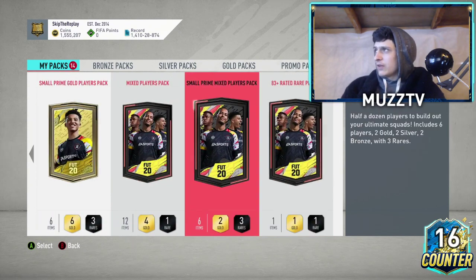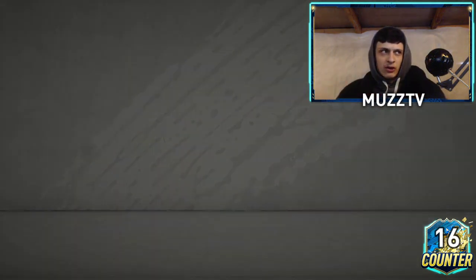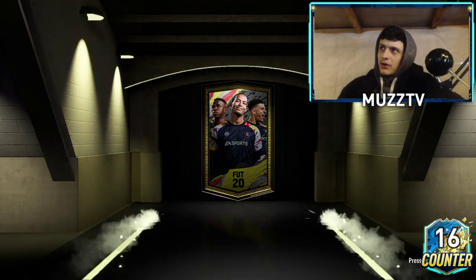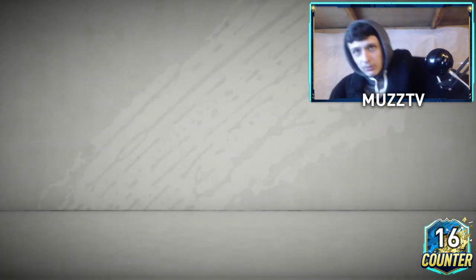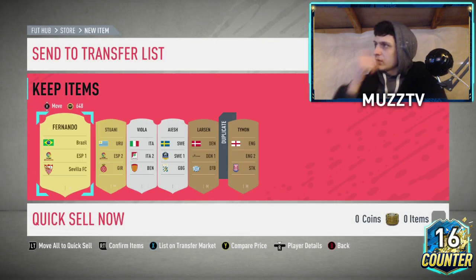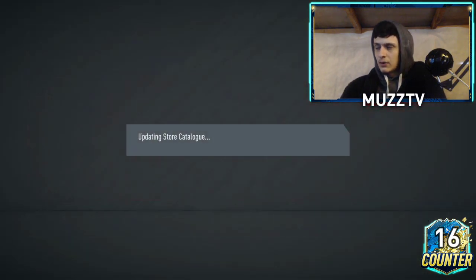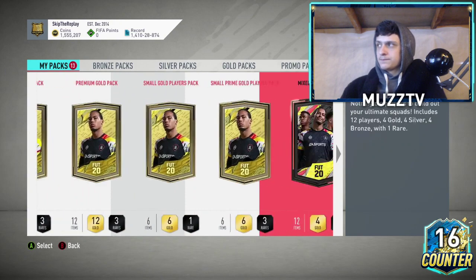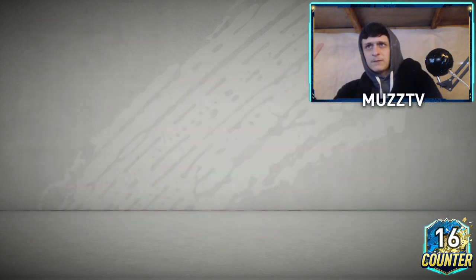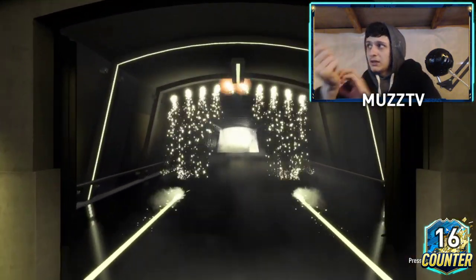We'll open this three rare player pack and then we'll open an 83 plus — don't want to make this too long. Just wanted to make it a quick cheapest method, but we'll treat you with an 83 plus pack. Let me know what you guys get from your 83 plus as well. We can get some Bundesliga rares. I believe there's a new Bundesliga SBC out. I've not looked at what the requirements are, but I believe there's upgrades. There's no League SBC though — last Sunday they released the La Liga one and it's now Monday and they've still not released it.